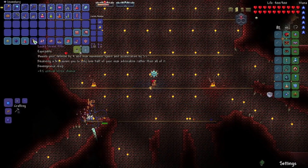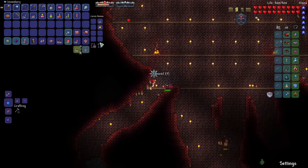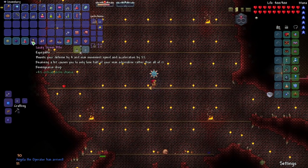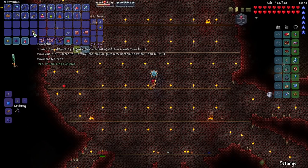We have the Brain of Confusion — not like the master mode Brain of Confusion, that thing was amazing. And the Lucky Stress Pills — they've reskinned them. It boosts your defense by 4, max movement speed and acceleration by 5%, and receiving a hit causes you to only lose half of your max Adrenaline rather than all of it. It's a Revengeance drop. And this right here is the Perforator.